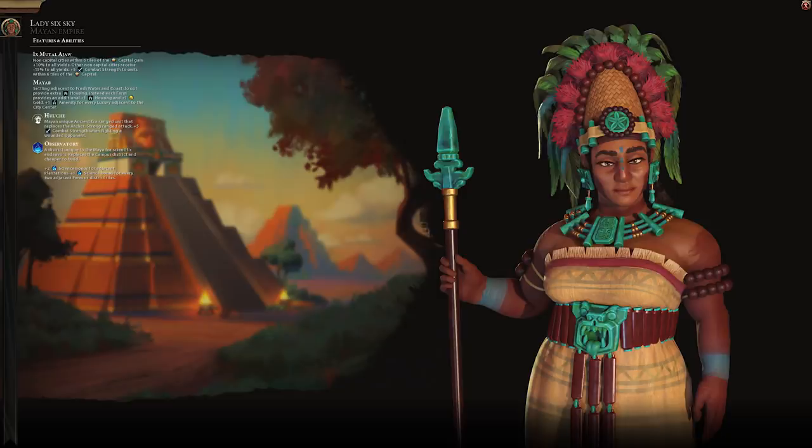Her first ability is known as Ishmatulahau. It makes it so that her non-capital cities within six tiles of the capital gain plus 10% to all yields. Cities that are not within six tiles of the capital will reduce their yields by 15%. She also gets plus five combat strength on all of her units within six tiles of the capital.